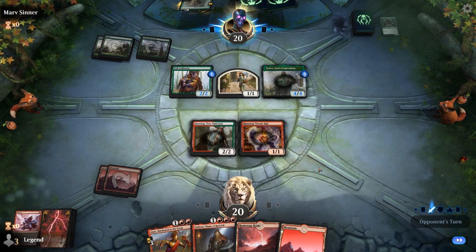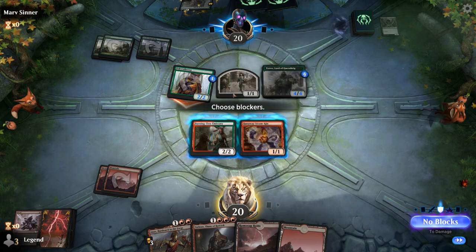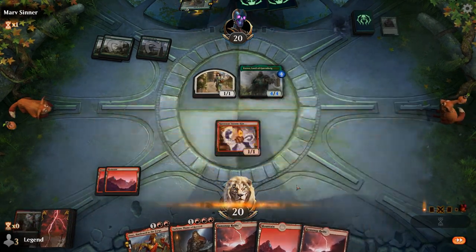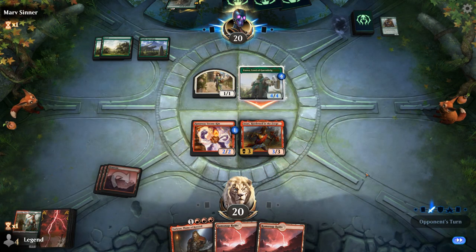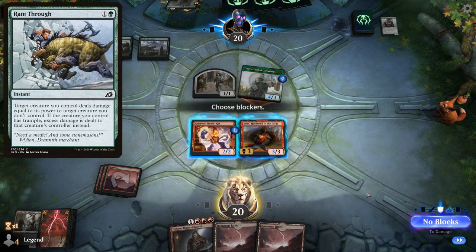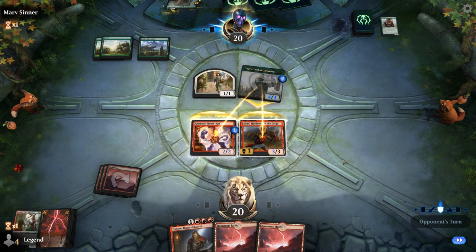This is a matchup where we would need our Soulscar Mage plus maybe Goblin Chainwhirler, or Chainwhirler plus Torbran could do some damage, or I guess I'll go over the top with Anax and Embercleave. Opponent offering the trade — I would be okay with the trade, especially since Pelt Collector is gonna grow into a 3/3 next turn. We do lose a bit of devotion for Anax but that's okay. We would be trading Anax for Yervo and getting a Satyr token — it's probably worth it. If we had an Embercleave in hand it would be a different story.